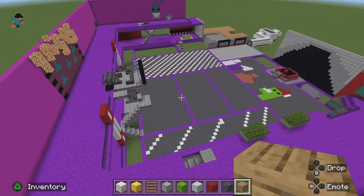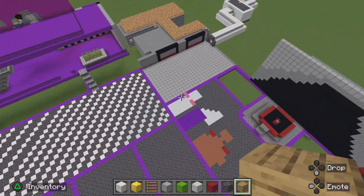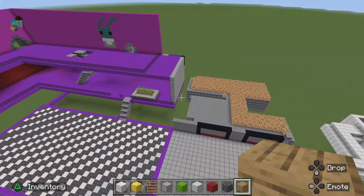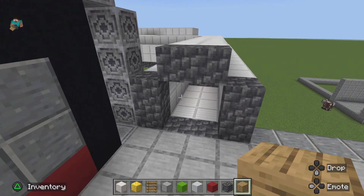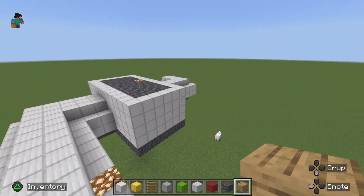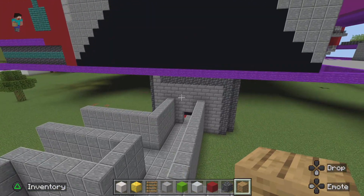It's a pretty big map from what I've done. We have the four characters: Monty, Freddy, Chica, and Roxanne — 'Rock City.' We have the areas over here where you can go to decommission Chica.